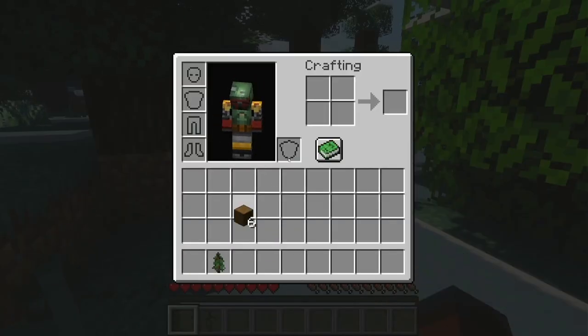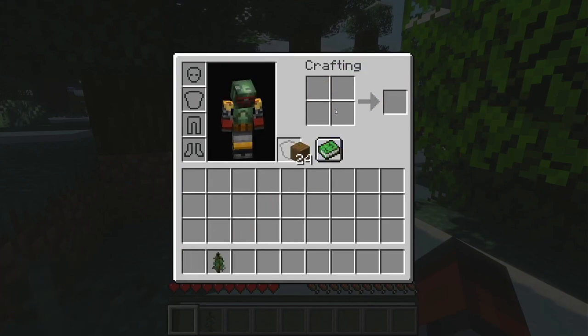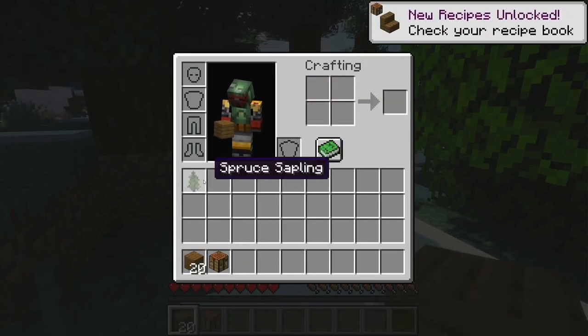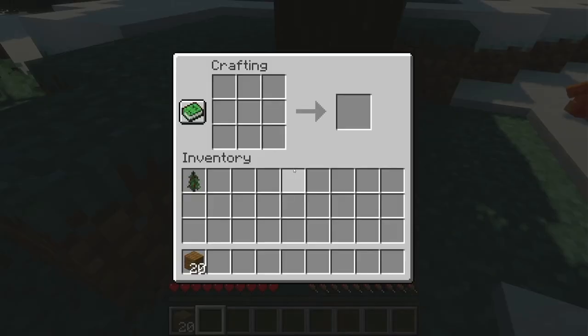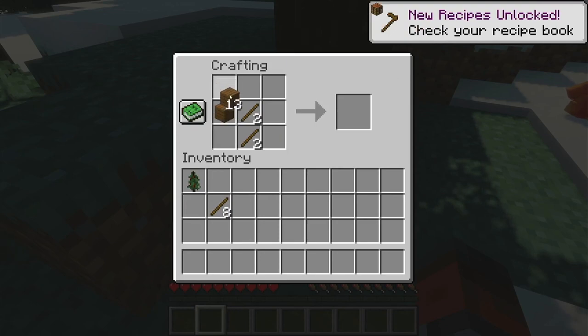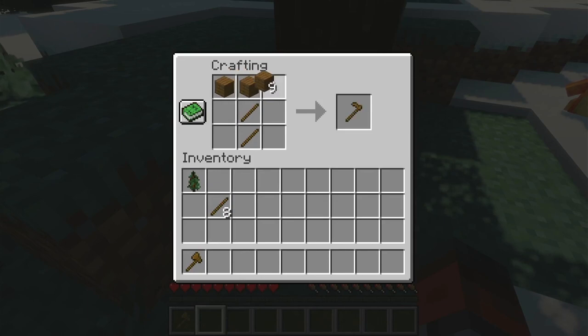I'm trying to remember the keybindings here. It's been a few weeks since I last played Minecraft. There's my Charmander just hanging out. I don't know if this is the best biome to be starting in. I guess we'll see what they have for ice Pokemon in this game. I'll make an axe — I'm assuming I'd harvest the apricorn with an axe — and then I'll make a pickaxe.